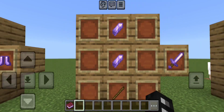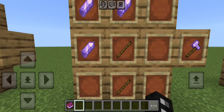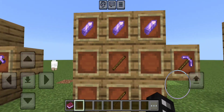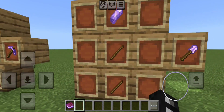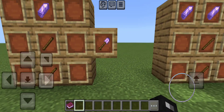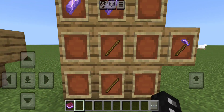For the sword, it is one stick and two Amethyst Shards in this grid pattern. For the axe, it is two sticks and three Amethyst Shards. For the pickaxe, it is also two sticks and three Amethyst Shards. For the shovel, it is two sticks and one Amethyst Shard in that grid pattern. And for the hoe, it is two sticks and two Amethyst Shards.